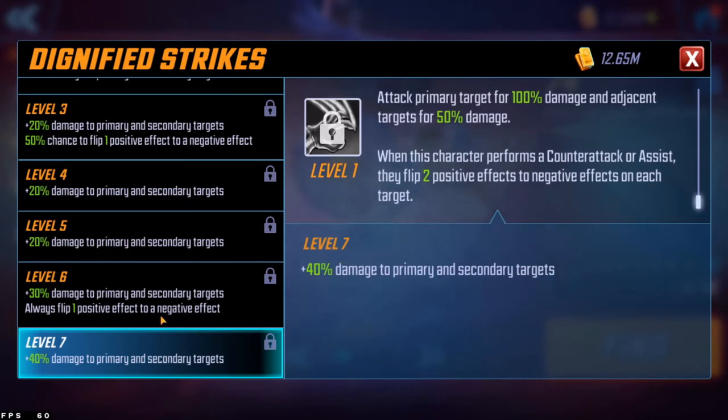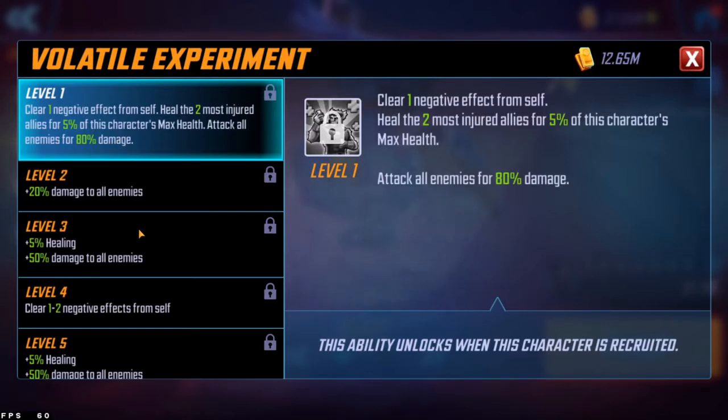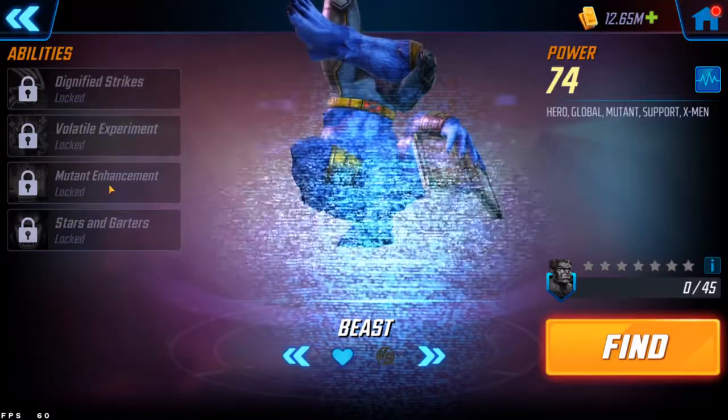That flip mechanic is slightly disappointing since the chances of triggering it are kind of limited — probably to Cyclops's special or Storm's assists. Based on the upgrades, you don't really need to bother with the level seven upgrade since it's just damage. His special, Volatile Experiment, is a turn-one move with a low energy cooldown of three. At level seven it clears two negative effects on self and heals the two most injured allies for 20% of his max health, then attacks all enemies for 300 damage.